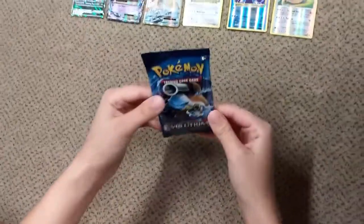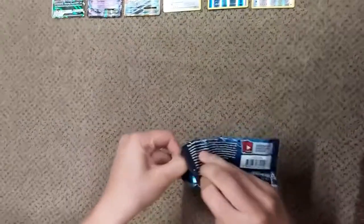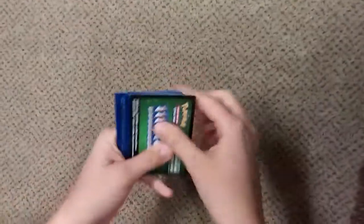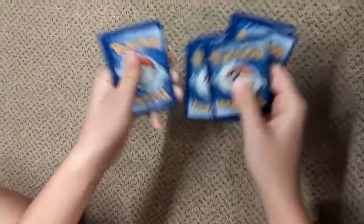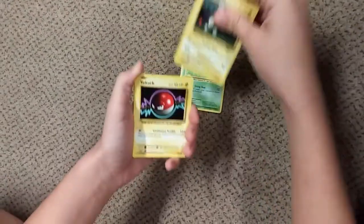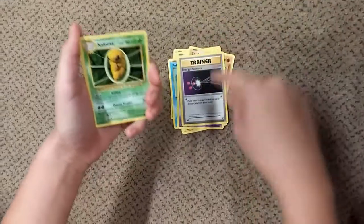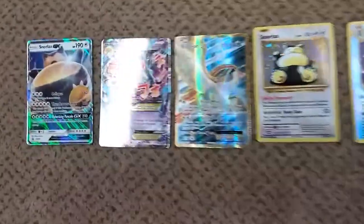Now I'm going to open my final Evolutions Pokemon pack. I really hope I get some good stuff. Here's the code card. Caterpie, Magnemite, Voltorb, Sandshrew, Poliwag, Haunter, Energy Retrieval Trainer, Kakuna, a Reverse Holo Chansey, and a Dugtrio. I mean, that's good. Those other packs — we got some good stuff.